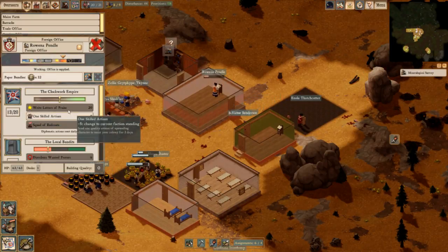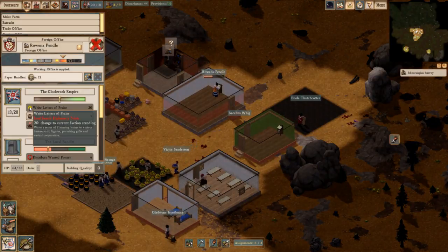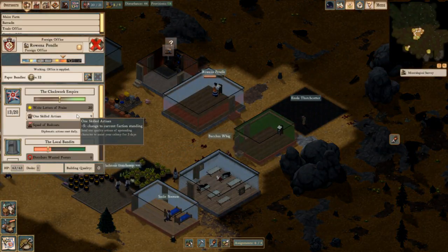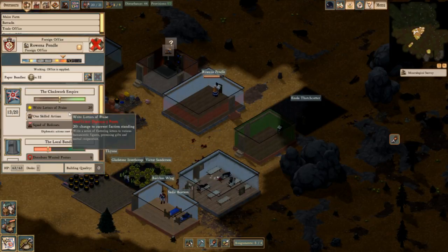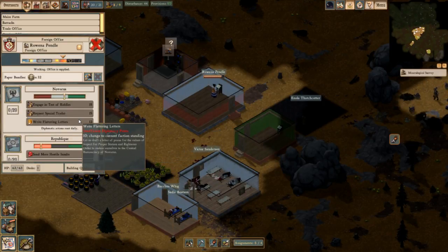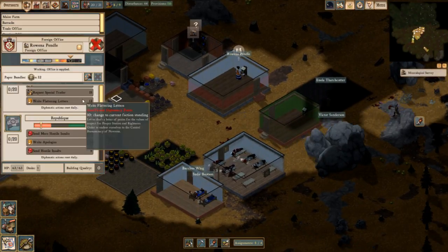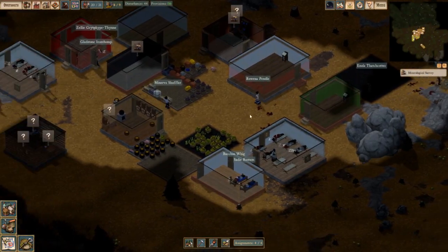How are we doing? We have 13 out of 20. Once we get that up to 20, we'll probably write letters of praise for sure — see what we can do there. They reset daily though, so that might not actually be there by the time it happens. That's unfortunate.